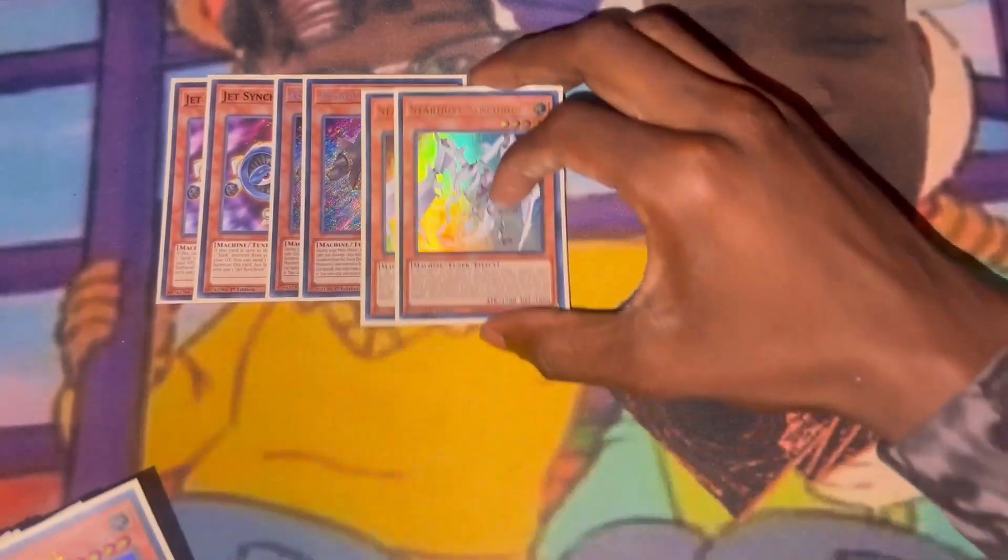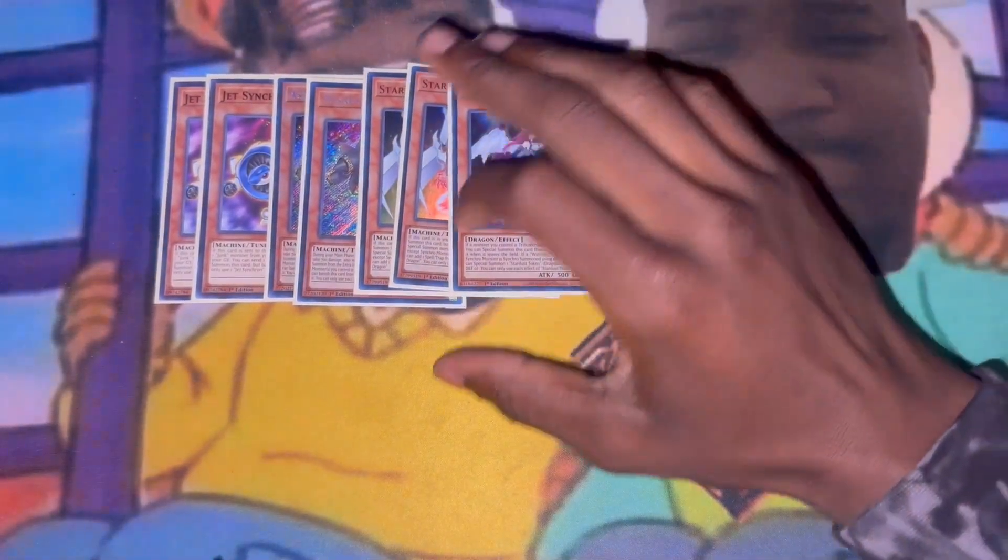First we're gonna start out with two Jet Synchron, two Assault Synchron, two Stardust Synchron, and one Stardust Trail. That is all that we have for the Synchro Monster Package, plus the Trail for the Stardust Synchron package.